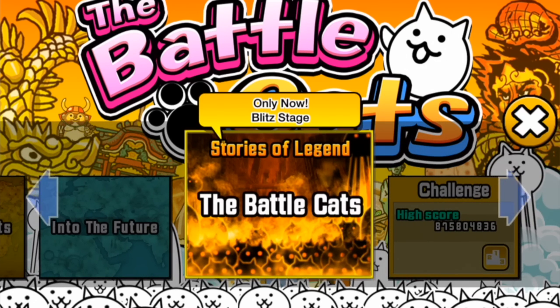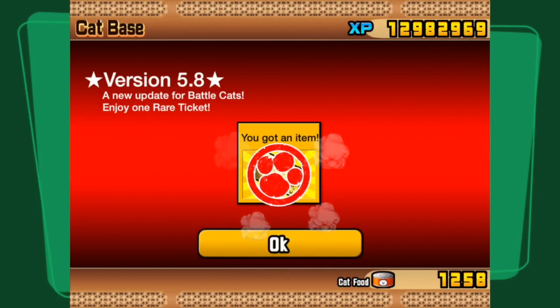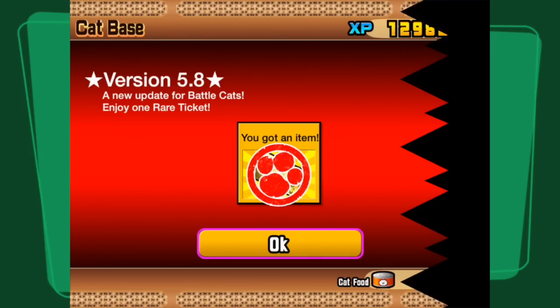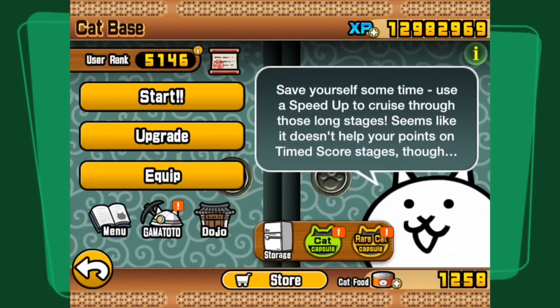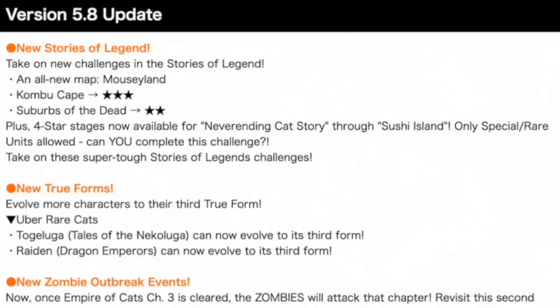If we go into this, there are a number of things which can be acquired. Version 5.8 has given us a rare cat ticket, and if we go into the informational screen, we can see a list of things happening in the new update. There is a new Stories of Legend sub-chapter called Mousyland, which we will actually be able to try. There are some more 3-star and 2-star stages, and 4-star stages can now be acquired for NeverEnding Cat Story through to Sushi Island, which is going to be great fun.